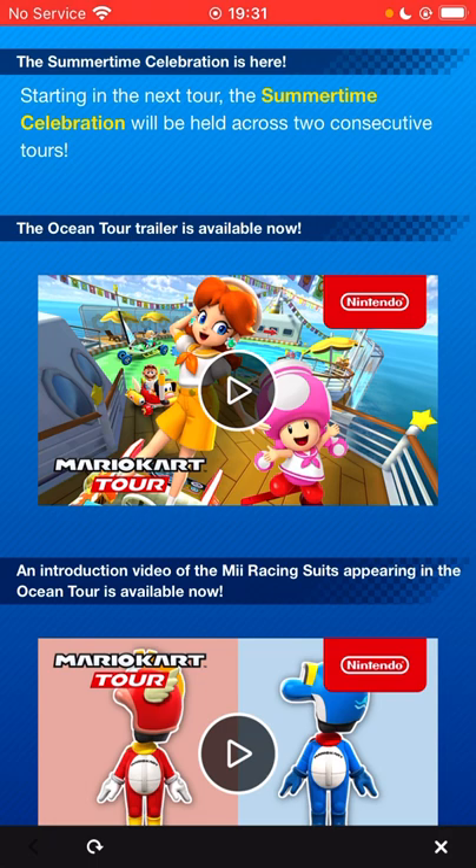The Ocean Tour trailer is available now. Looking at the thumbnail, it looks like we do have another Daisy alt with only one tour in between - two Daisies back to back - and it looks like we've got Daisy Sailor, with a hat, scarf, and shorts. I really hope that the shorts are a clue to her special skill, which I'm hoping is going to be Giant Banana. That would be the fourth Giant Banana option we've had this year if that's the case.